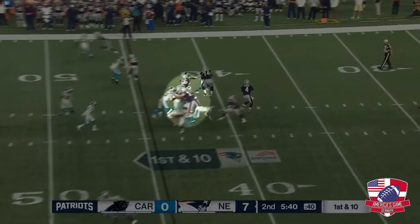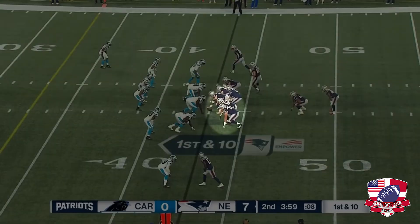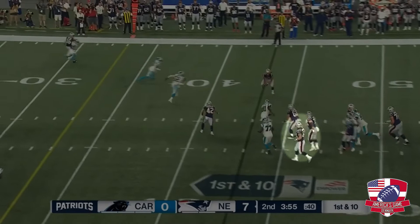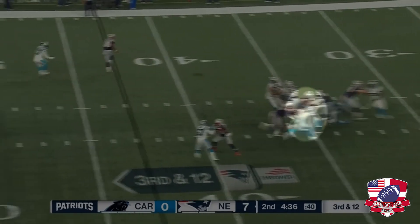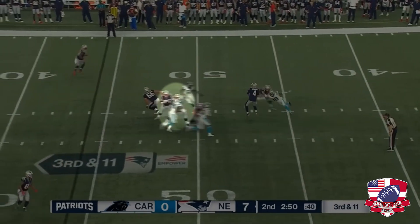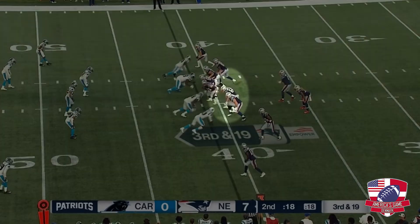Froholt has played a lot of snaps this preseason, and most of them are still very good. He plays with great awareness and does a great job protecting the QB. He continues to showcase his abilities in space, and still does a great job on his second level blocking and in this play on his pulling.